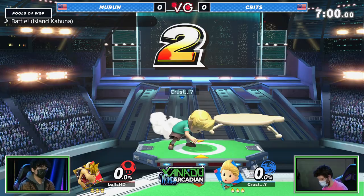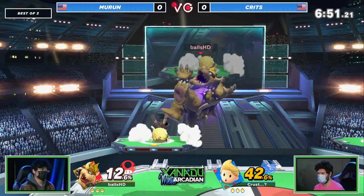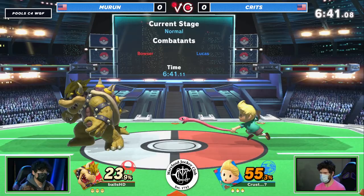What's working in this matchup is that Lucas's zoning tools, like PK Fire, unlike Ness's aren't multi-hits. They're a lot harder for Bowser to deal with. It's much easier for Lucas to keep Bowser out, and once you hit Bowser, a character with Lucas's combo game is just going to rack on damage.